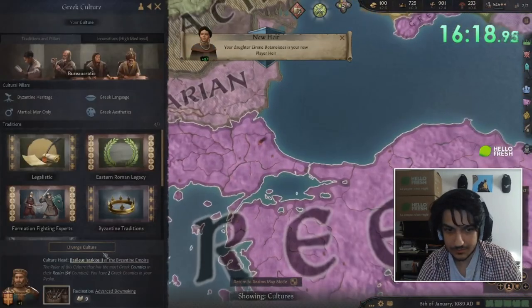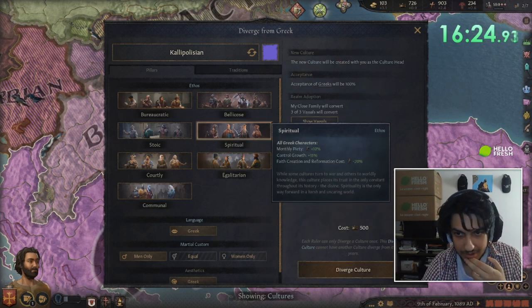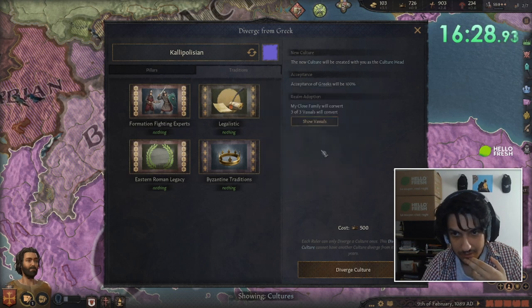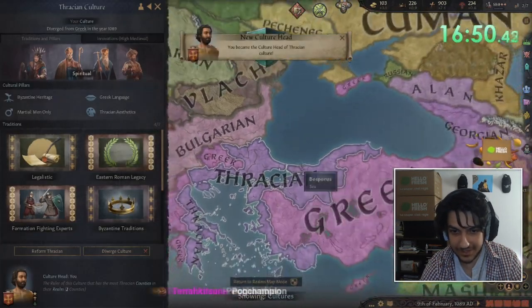Before then, I also diverged the culture so I could have some control over tech and add some new traditions. Specifically, I was looking to add By the Sword later down the line to make acquiring new land easier. One little bit of trivia is that when you diverge culture as a vassal, all counties of the original culture in the realm are eligible to convert. And my goodness, in my run, the culture sure did convert.